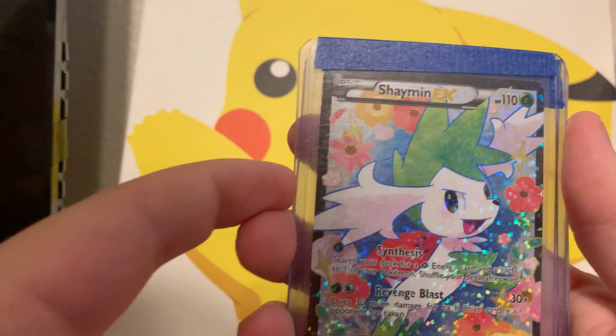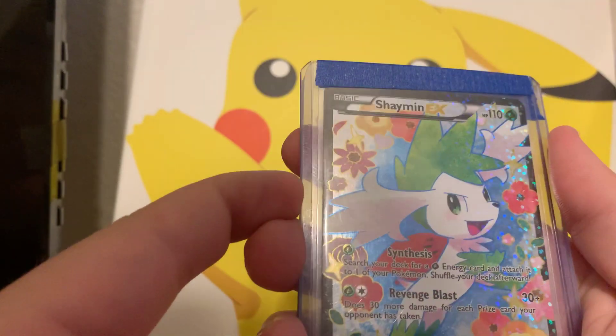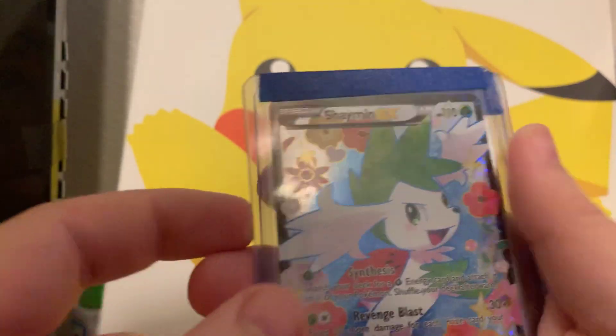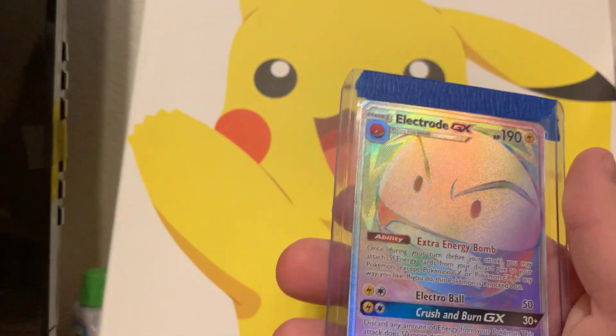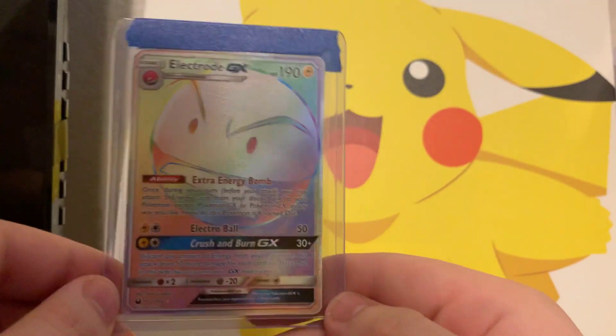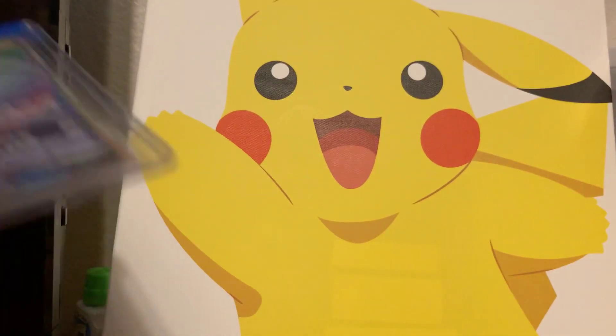Shaman EX — that is so cool. We'll look this one up, that's really cool. And then we got a Rayquaza Rare Electro GX — this is sick. Alright guys, so that's the first one, that's how it ends.